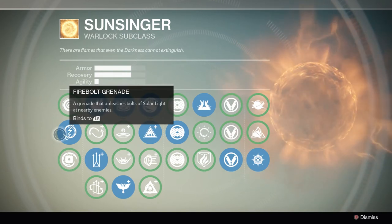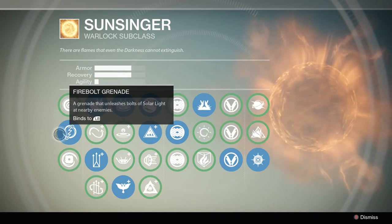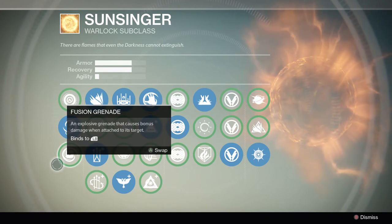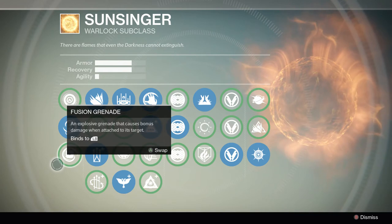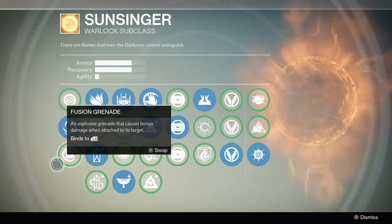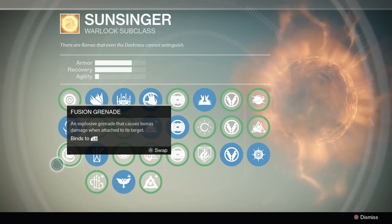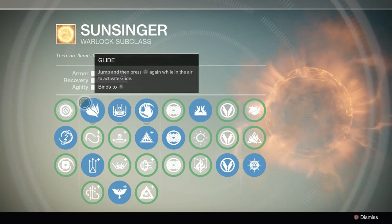Fireball grenade is my typical grenade. You can hit up to three enemies, it does a lot of damage, and it's just a beast — I love this grenade. The fusion grenade I'll use for PvP, but that's about it. If you stick an enemy in PvP with the fusion grenade, it's a one-hit kill. But in PvE, I don't really mess with the fusion grenade; I always typically go with Firebolt.